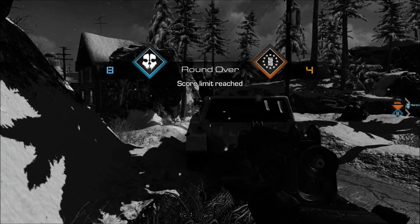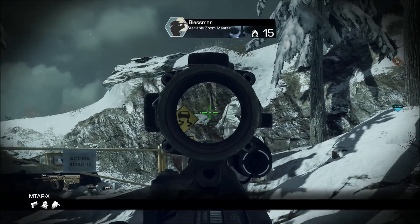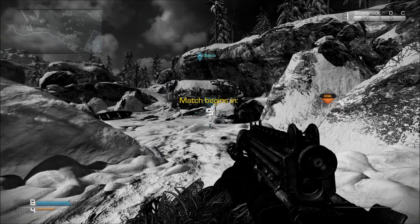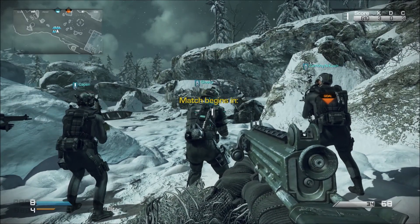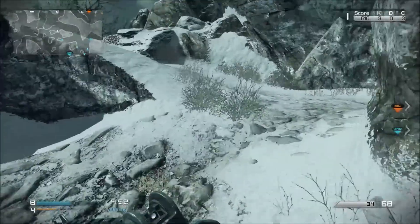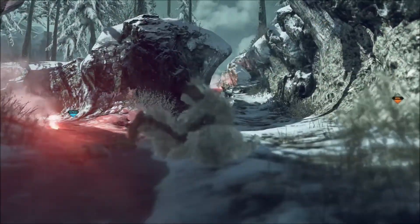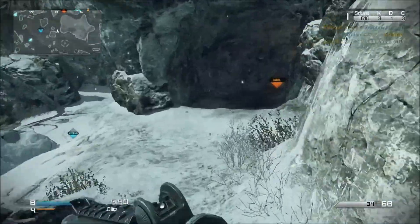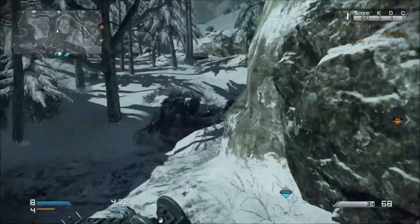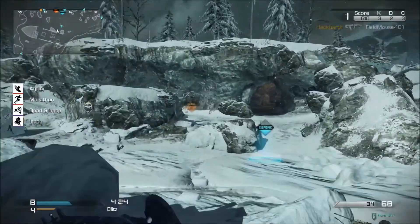Anyway, for this running class for Blitz, use Marathon, Agility, Incog, and Off the Grid — that's what we use and it works best. You can use a submachine gun or a weapon of your choice. My buddy Fat Boy is usually running around with akimbo pistols or a combat knife, aka the butter cutter. Sometimes it works out, sometimes it doesn't.